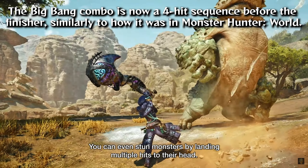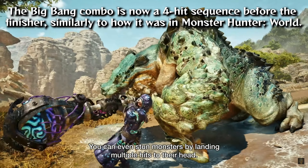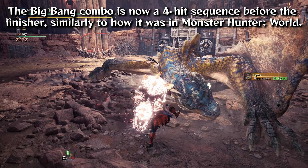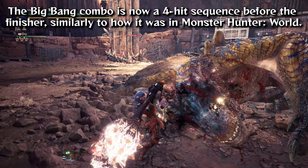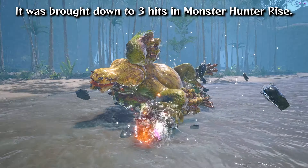The Big Bang combo is now a 4-hit sequence before the finisher, similarly to how it was in Monster Hunter World. It was brought down to 3 hits in Monster Hunter Rise.